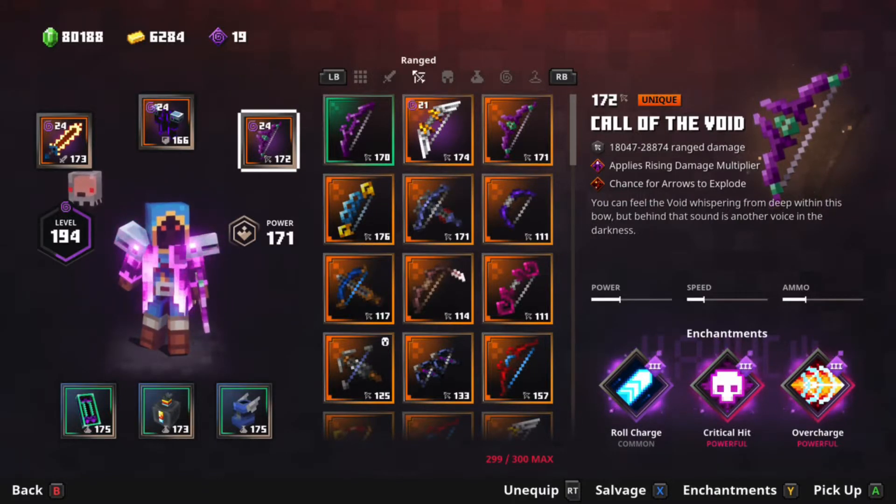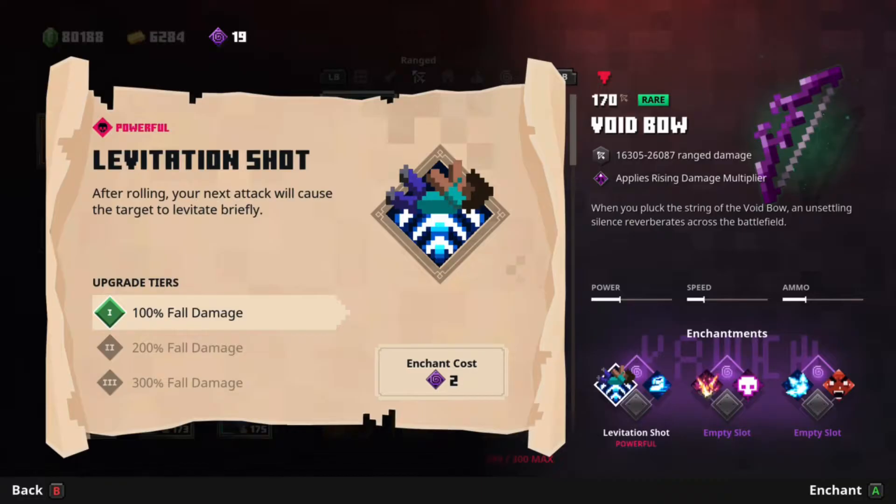With the right enchantments, you certainly can deal a lot of damage. The first enchantment I'm going to show that can be very useful and very powerful with the Call of the Void is Levitation Shot. With the Void Strike and then the Levitation Shot, you can definitely deal a lot of damage.